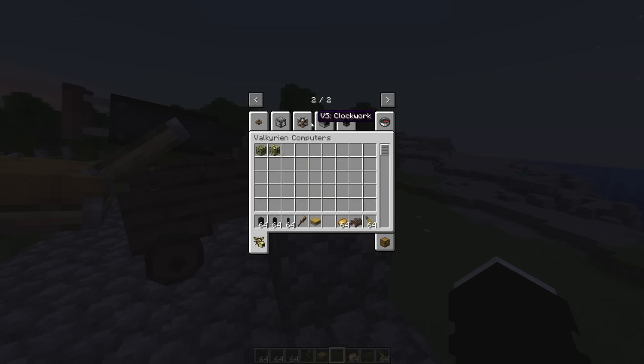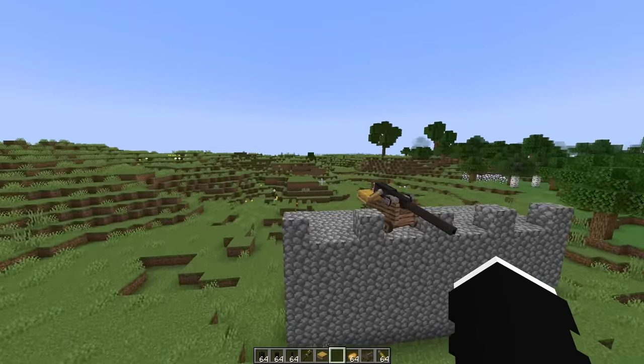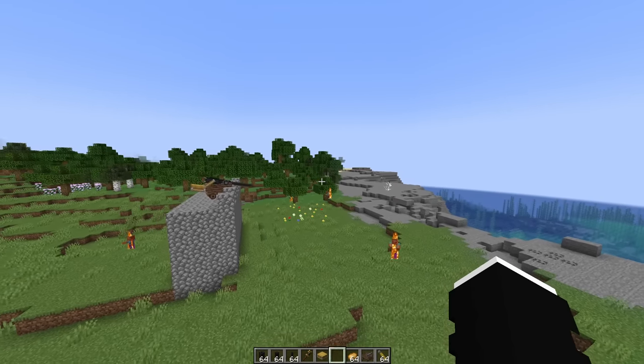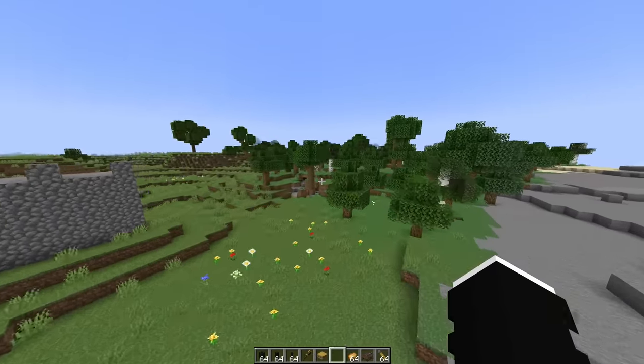Now that we've got clockwork with Valkyrien Skies and all of that, airplane attacks on bases are going to be a real thing. And as soon as we get all of these mods onto CreateTech — I mean, it's over. If someone's fighting with someone, I could just make a literal airplane fly over there and blow them up. That is very cool and I'm incredibly excited to see it.